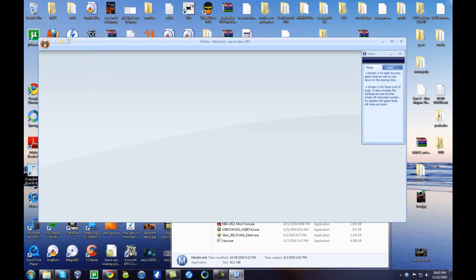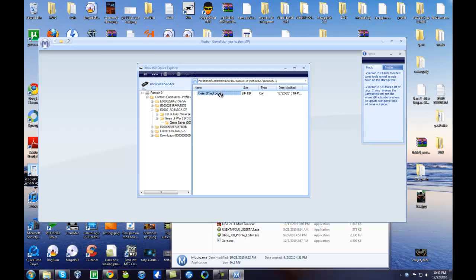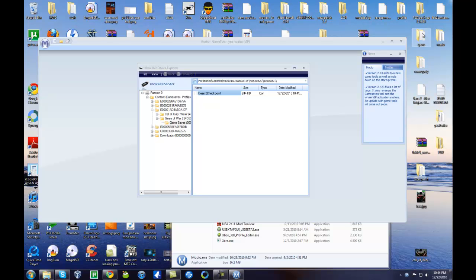Now you're going to go to the big M, click 'Explore My Devices', then File Open/Close. Hit plus to expand Content, then go to your profile, hit plus, go to Gears of War, hit plus, and then click on the game save. You'll get this Gears 2 checkpoint — drag and drop that onto a folder on your desktop. My folder's just called Gears.